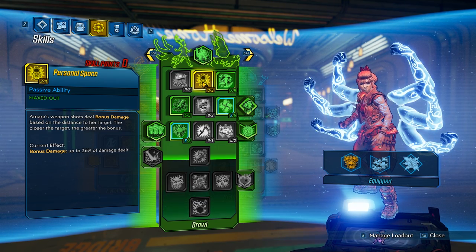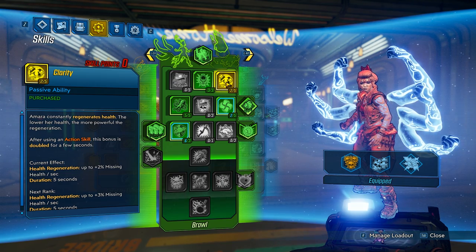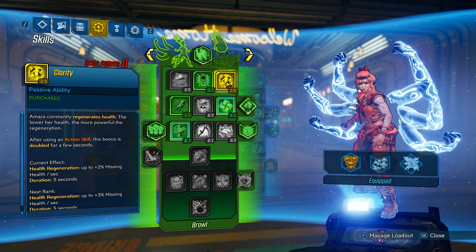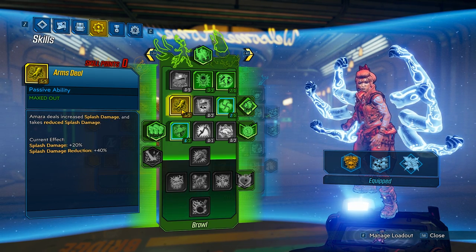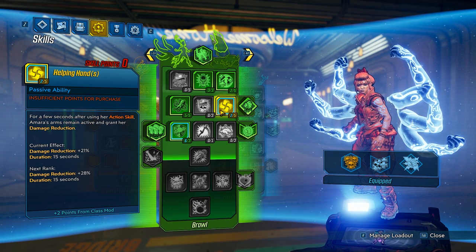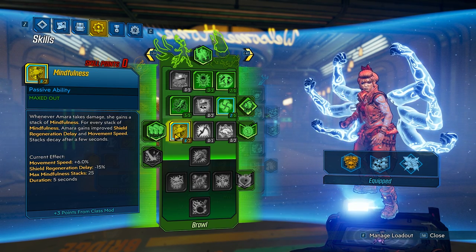Four percent healing doesn't sound like a lot, but the Lob is doing so much damage it will keep you full. For the orange tree augment, we have Ties That Bind — pick up one enemy in a group and kill them, and the whole group dies. For the green tree, Personal Space gives more damage the closer you are to the enemy — since the Lob requires close range, that's more damage. Two points into Clarity to move down the tree, giving passive health regen so you don't die running between enemies. The Lob has splash, so Arms Deal is great — you get more splash damage.